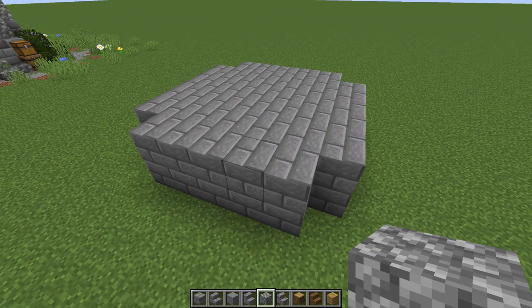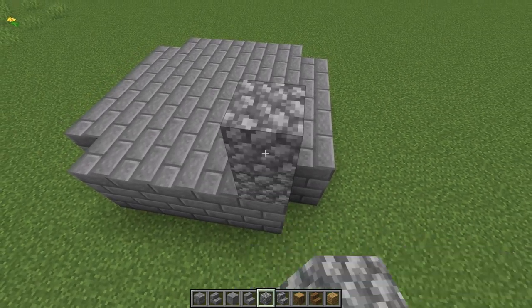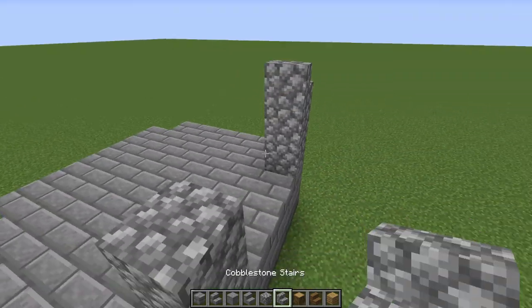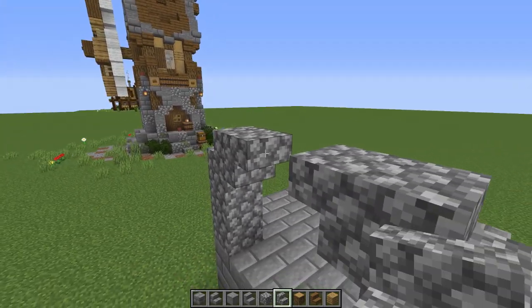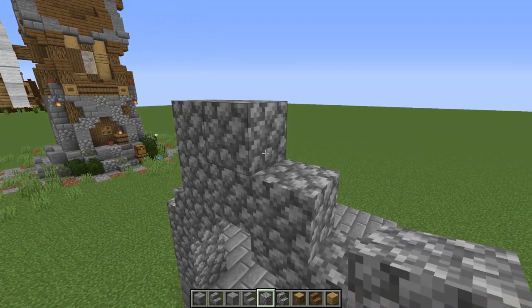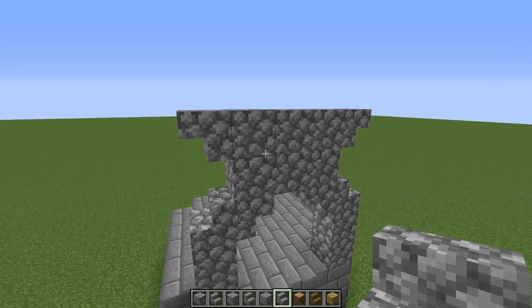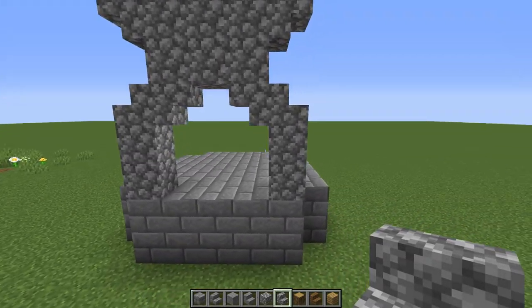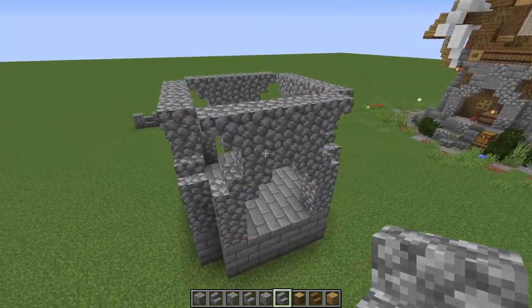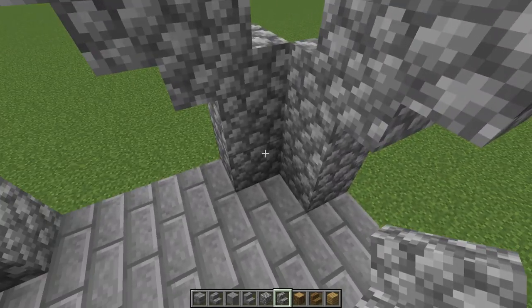I'm doing this all out of cobble first, then we'll texture after. In each corner go up by one and two and put a stair, then repeat on all sides. Add upside-down stairs on each side, a row of four blocks, and then more upside-down stairs. Repeat this on every single side all the way around.